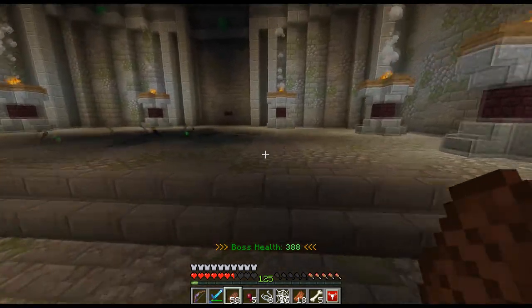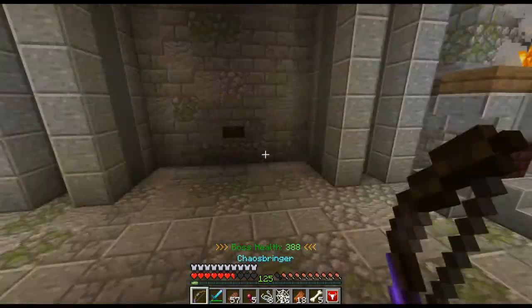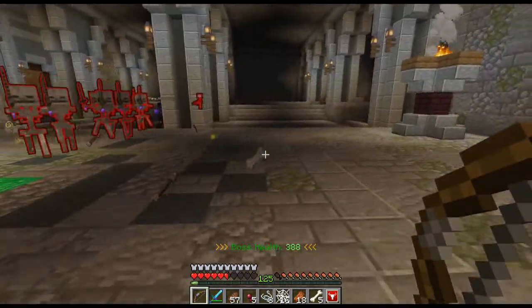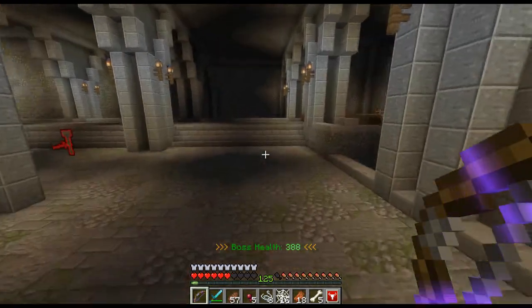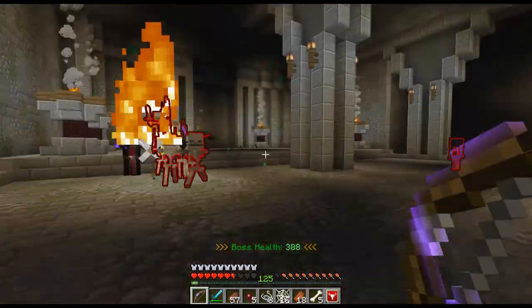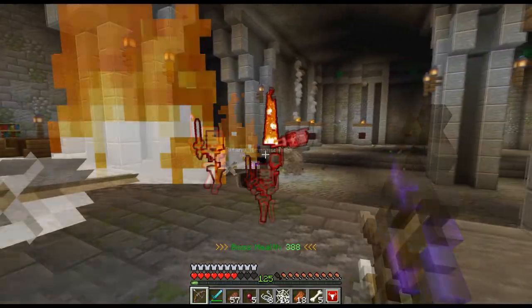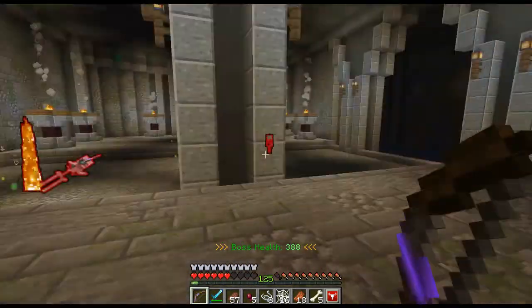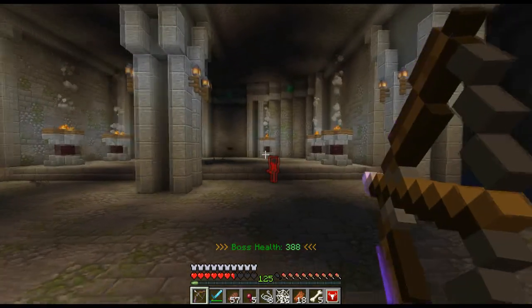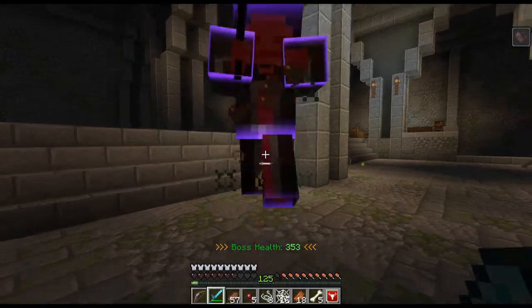Basically what I'm gonna do is run around, pull a bunch of aggro right now, and then start dropping these guys one at a time. See right there — I took damage from killing that guy because I was too close. Alright, one more wave.